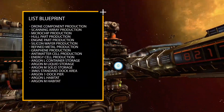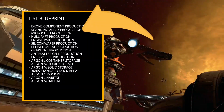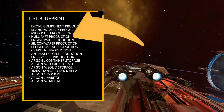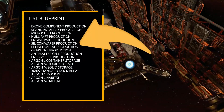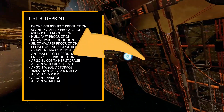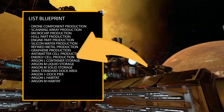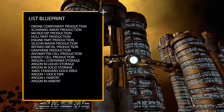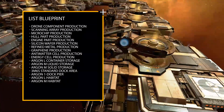The list of required blueprints consists of: drone component production, scanning array production, microchip production, hull part production, engine part production, silicon wafer production, refined metal production, graphene production, antimatter cell production, energy cell production, container L storage, liquid M storage, and solid M storage.